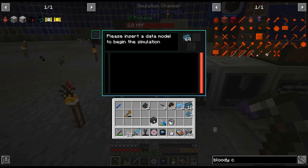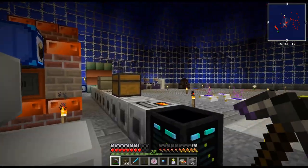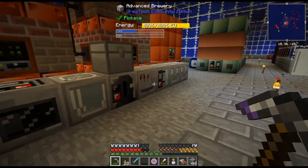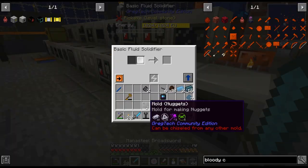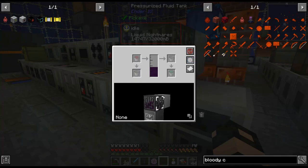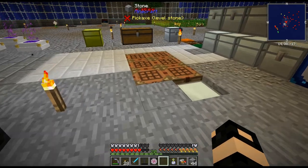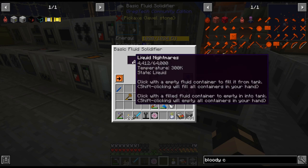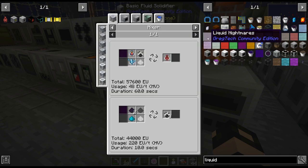So I need to do this. I don't have a fluid solidifier over here, do I? No, I didn't think I did. It's the mold nuggets. We'll get a whole bunch of Grains of Infinity from using these anyway. We can always get more Liquid Nightmare, I think.